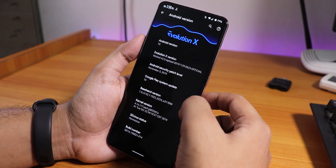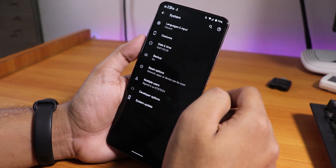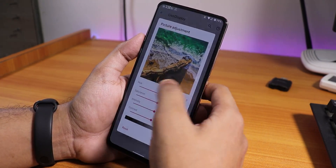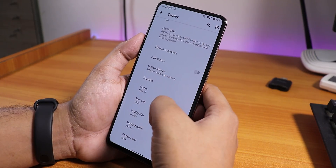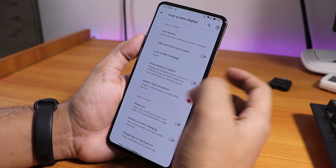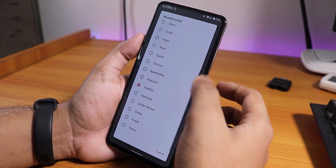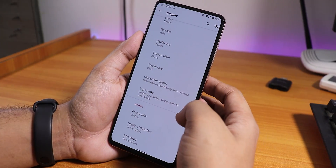In the system panel there's a system updater for new updates. The display settings include night light, adaptive brightness, and Live Display with full color calibration — RGB, hue, saturation, intensity, and contrast. Styles options let you customize the whole UI theme and fonts. You get natural, boosted, and adaptive colors, always-on lock screen display, headline and body fonts, and a wide range of accent colors — I'm using the OnePlus red accent. Icon shapes are also customizable.